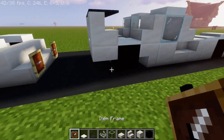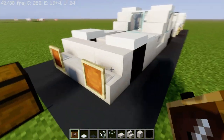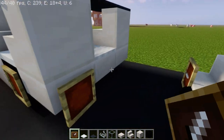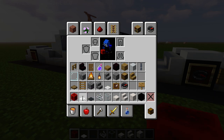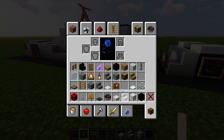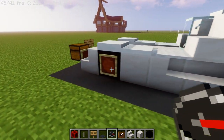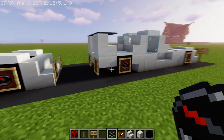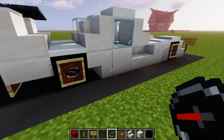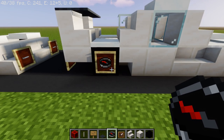We're almost done. You're going to put some item frames on every wheel, on the front stairs here and here, the other 2 wheels, and then on the 2 slabs in the back. You're going to take your compasses and put one in each tire. You can use something else — some people use nether stars, some people use music discs. I like to use compasses because the red line gives you the feeling of a caliper being in there, even though it's not always facing the exact same spot.